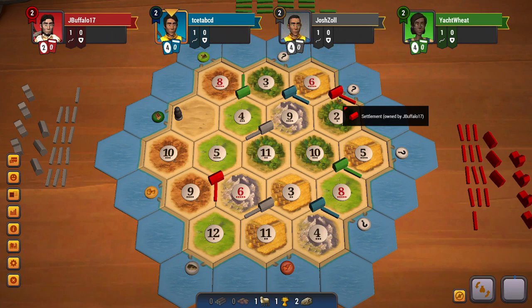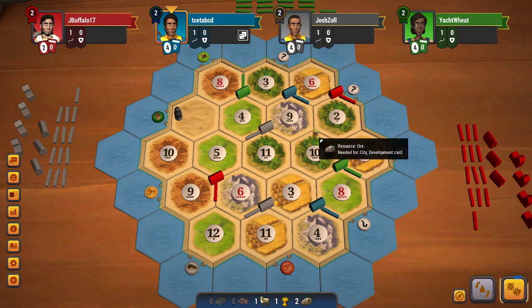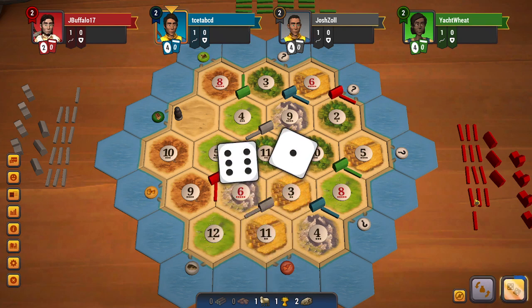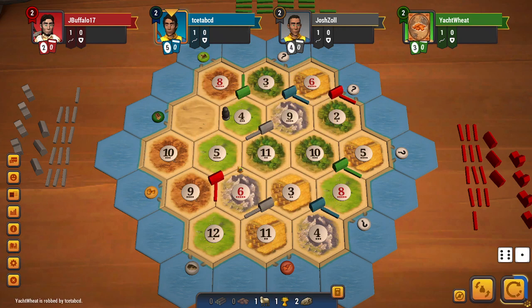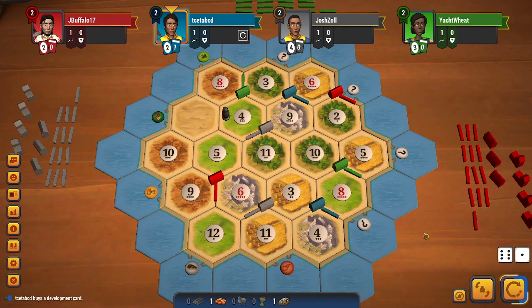At this point I would like to first get to the 3:1 port and then also build on the 9-10-2, which would increase my production quite a lot. I roll a 7, and because I am trying to get to the 3:1 port, I am indirectly racing with green. Because of that, I will be stealing from green. I do get a brick, which is very good for me — that's a resource I don't produce at all.